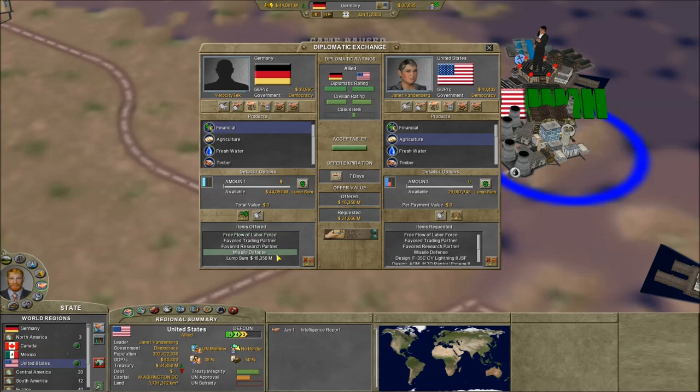Whenever you're going to buy anything or do any trades, always select maximize offer. It's this button right here that looks like a little weight measuring thing. Basically what it does is if you're buying, say, fresh water, and you select financial here, it'll choose what is the best offer for you — not for the other country, for you. It'll give you the cheapest amount you could possibly ever pay that they could possibly ever accept.